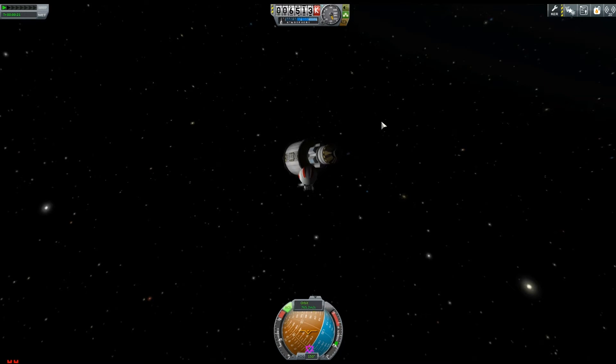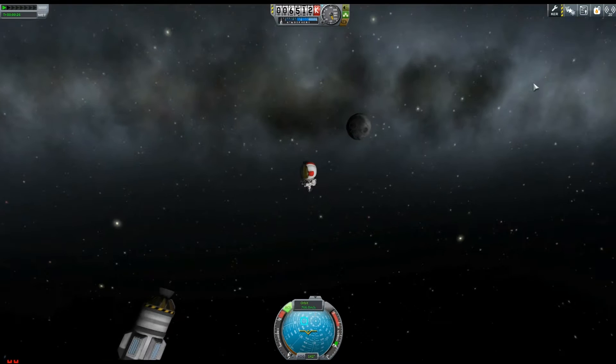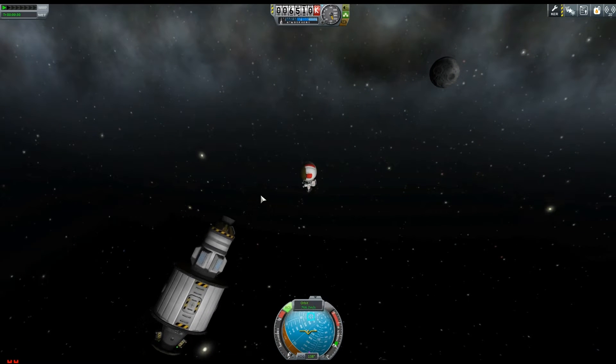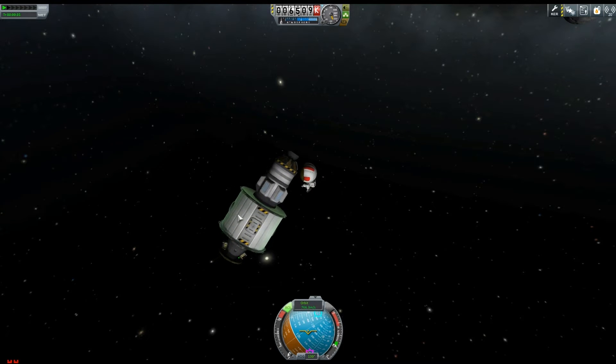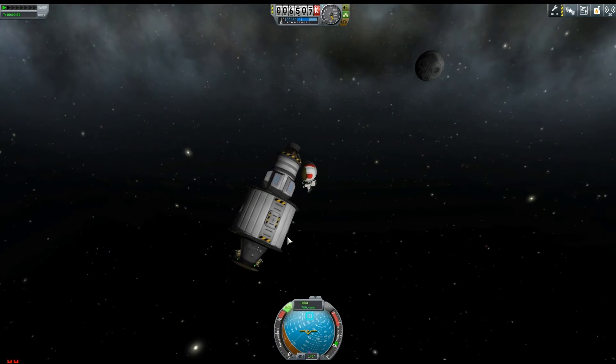Essentially I commandeered Valentina's rocket that got stuck and EVA'd her so she's managed to escape and now she's flying towards the rescue rocket. You remember Valentina got stuck because we didn't have enough fuel to return from our moon landing mission. So hopefully in an upcoming episode I'm going to show you my correct moon landing procedure with enough fuel.